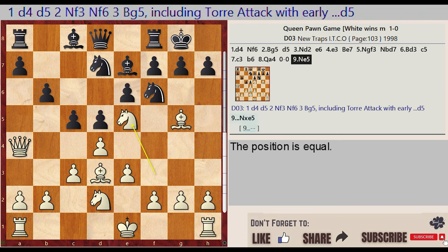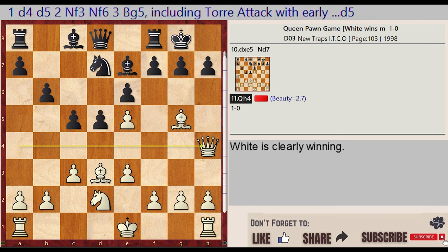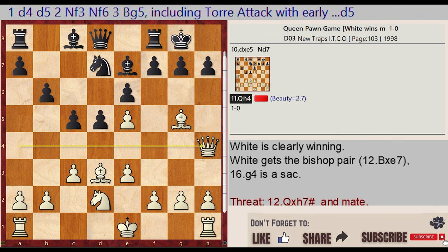D03: 1.d4 d5 2.Nf3 Nf6 3.Bg5 — including the Torre Attack with early Bg5. D5, Knight D7 captures E5, D4 captures E5, Knight F6-D7, Queen A4-H4. Evaluation: approximately 2.7.